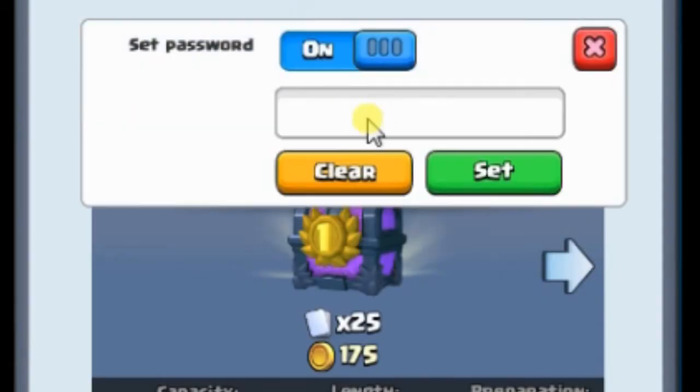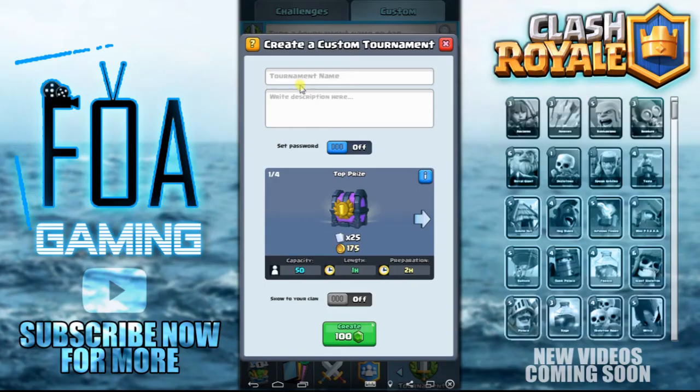Then put a password of your choice. The trick here is to enter a very catchy name for your tournament, like I'm using here: 'Join in for free, hurry up.' And in the description, write that to get the password, just visit the shortened link.